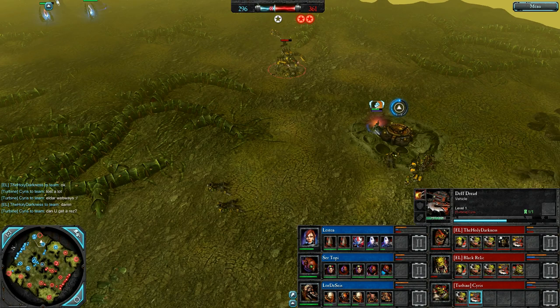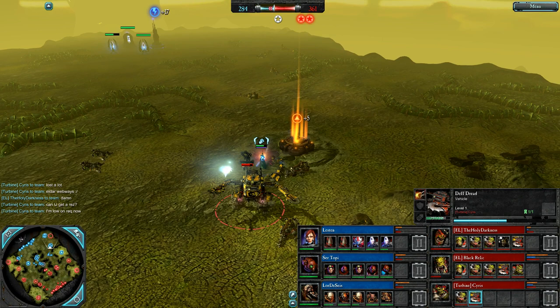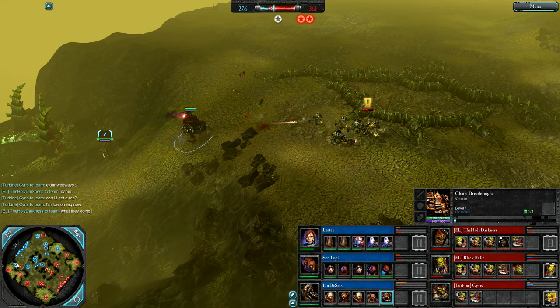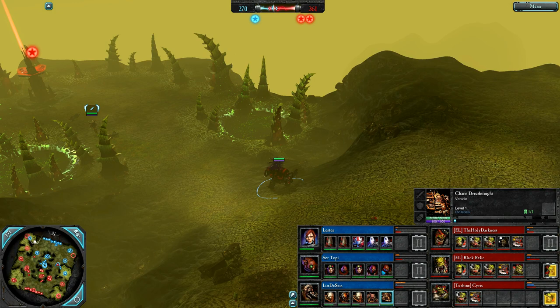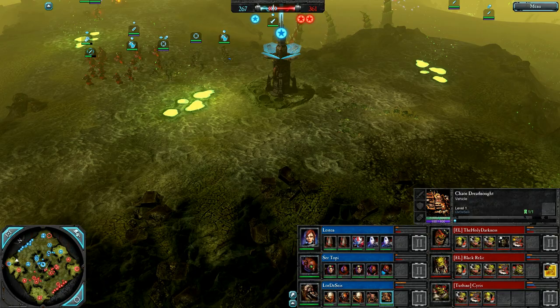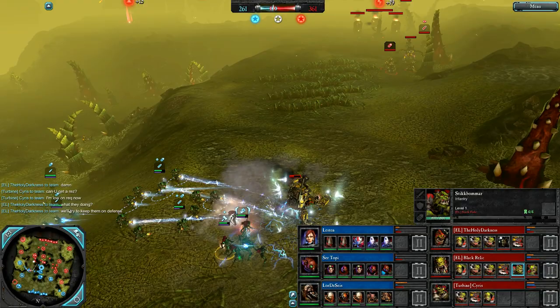It should be able to just walk back to base. Double cap for the Orky Red Team, though Cyrus lost a lot on that power push. Looks like he took the node down. Chaos Dreadnought on the field for Lord Deceis — with the default autocannon, good damage to all targets and a small area of effect. Can get some marks to change its weapon loadout. Tank Busters on the way for Black Relic, and he has some Stick Bombers, which will do pretty good on this map since it's completely lacking in things to get their bombs caught on.